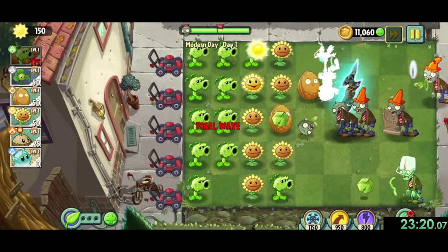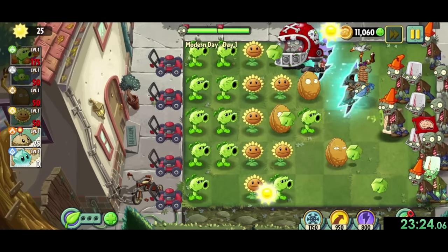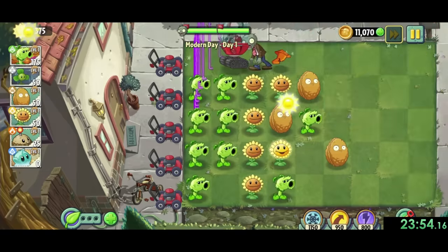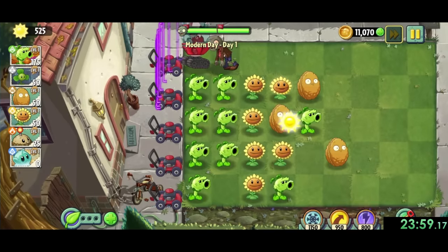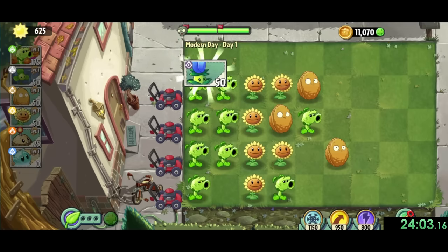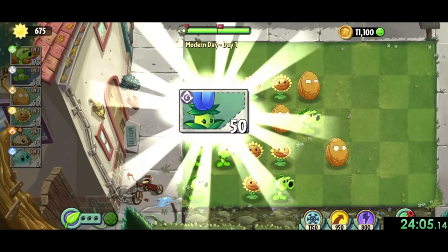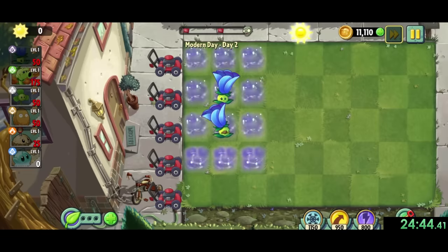The real problem comes on the second flag, where a portal sent in zombies from the far future, which are some of the most difficult to deal with. Because of this, I allowed them to go straight to my mower, since it would be faster than trying to deal with them, and whenever a zombie hits one of our mowers it insta-kills everything in the lane. These mowers are going to be really useful for the speedrun, just like in day 2, which is even harder than day 1.